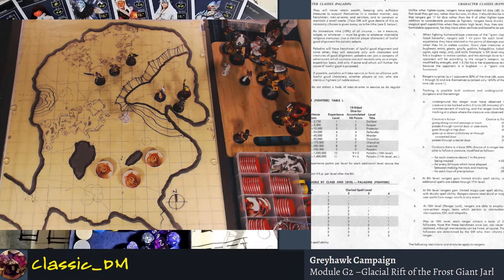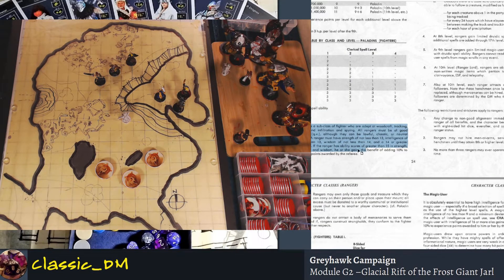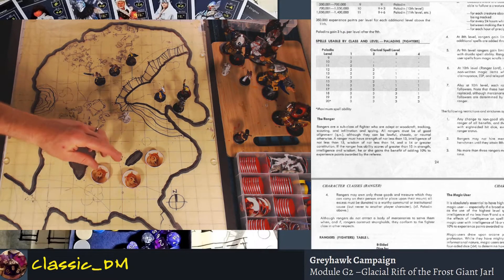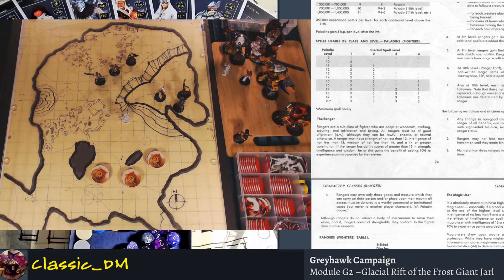Rangers are a subclass of fighter who are adept at woodcraft, tracking, scouting, and infiltration and spying — basically like an outdoor thief or scout. Although they can be lawful, chaotic, or neutral, a Ranger must have strength not less than 13, intelligence not less than 13, wisdom not less than 14, and constitution 14 or greater. In 1st Edition they made it so subclasses required more statistical specifics as opposed to just being a fighter. So there's a lot of statistical requirements to play a Ranger.